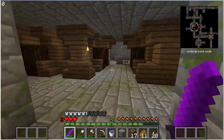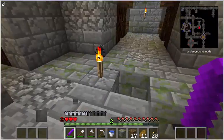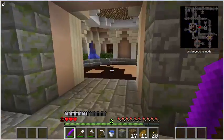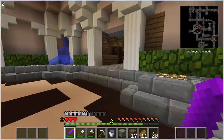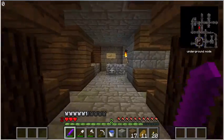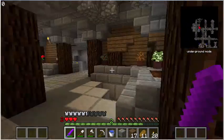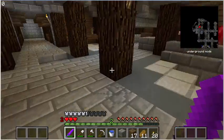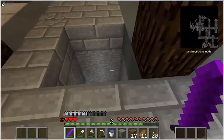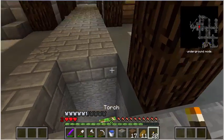This goes down to the level that the creeper spawner was on. I don't think the creepers will bother me now, but still — I don't want to see a creeper spawner ever again. That was pretty horrible. I think the potion room was over here. We got some nether wart. This is pretty much right above where that creeper spawner was. I might be able to check it out now, though.